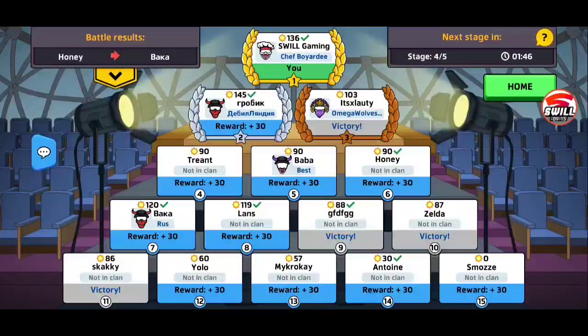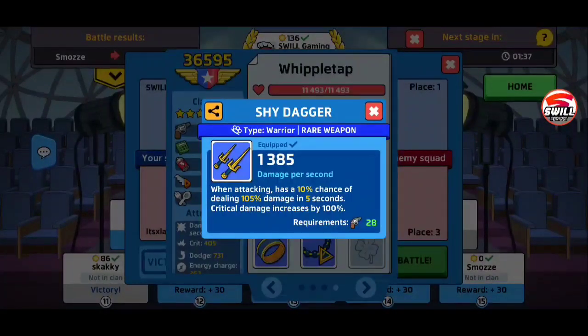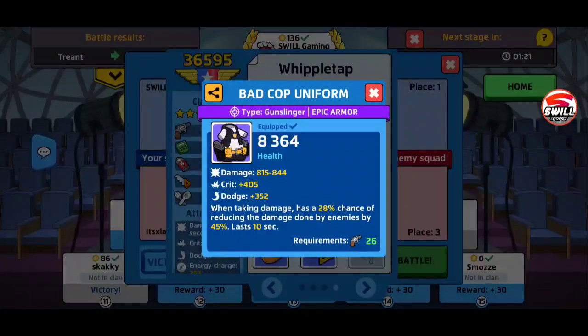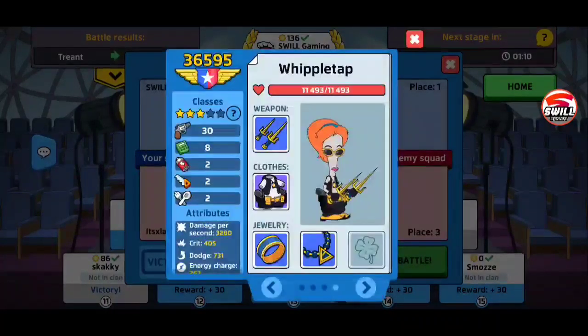Looking at this guy — he doesn't have any legendaries but he's got some good rare weapons. This looks like a crafted weapon: when attacking, it has a 10% chance of dealing 105 damage in five seconds — that's a definite good weapon. He's got a gunslinger set up like an assassin, which is a good route. He's got damage and dodge — you definitely want dodge. He also has energy charge and health.